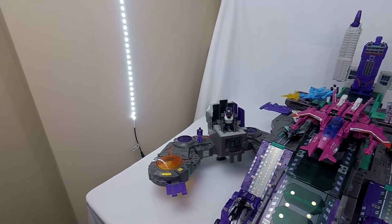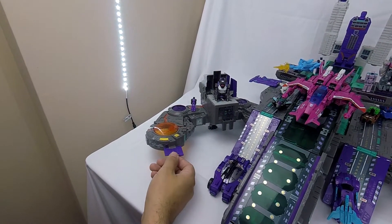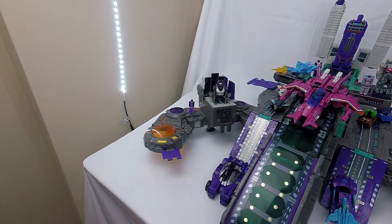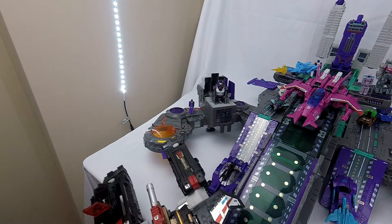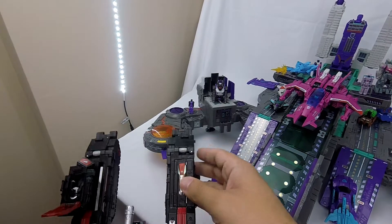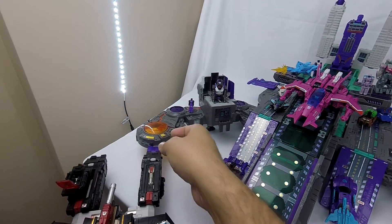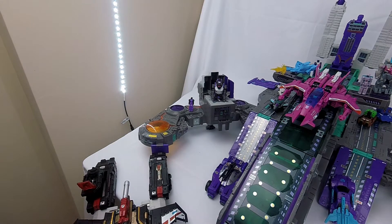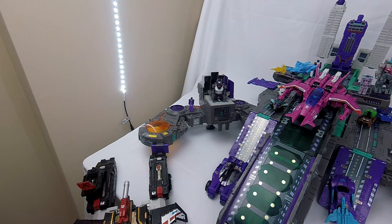I love the ramp connectability. On both legs he's got ramps to connect to the Titans Return leader class figures. Here we've got Sky Shadow in his base mode, and this ramp connects perfectly — so you can build out your city. I can kind of leave Sky Shadow on the table and yeah, I love these little Titan Masters and the interconnectivity we have here.